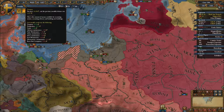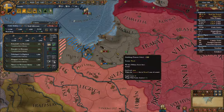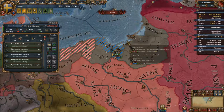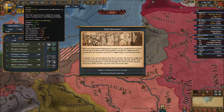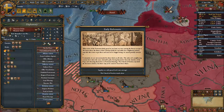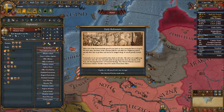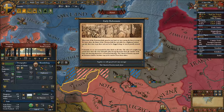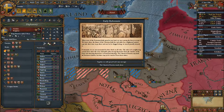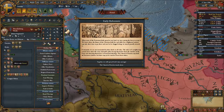We're losing some money here, but that was expected and we will gain some money from the actual peace deal when we get it. We can also regain any debt by simply lowering our fort maintenance and army maintenance. We now have the possibility to create friendly relations with Brandenburg.